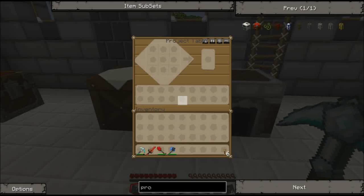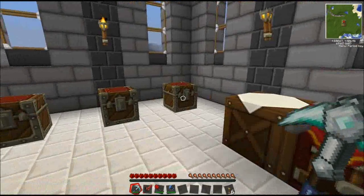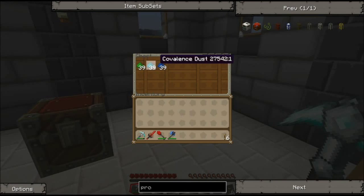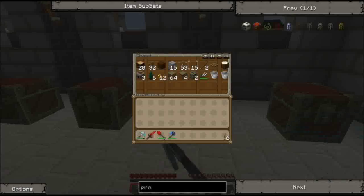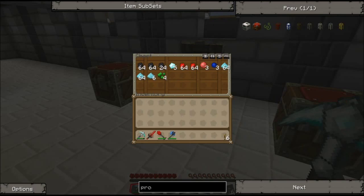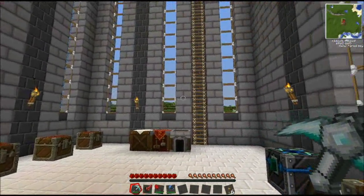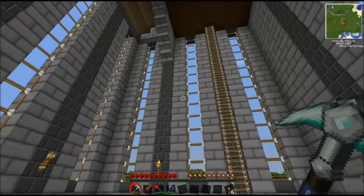Over here you can see we've got a Red Power project table, which is very handy, as well as a crafting table and a furnace. We've got some chests with basic materials — everything we're going to need — as well as some ores and stuff that I've mined out. I gathered all of this on survival and built all of this on survival, so nothing's been spawned in.